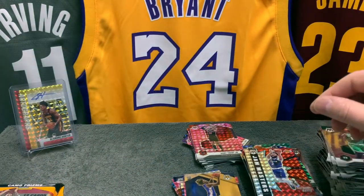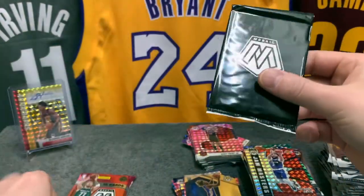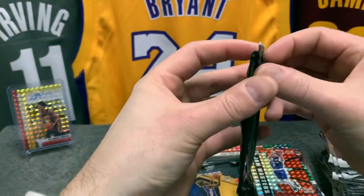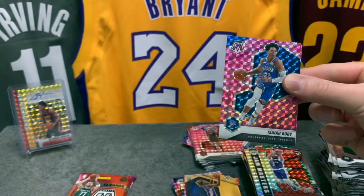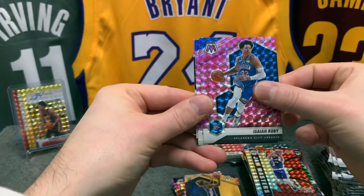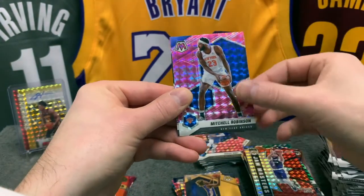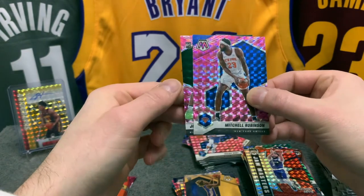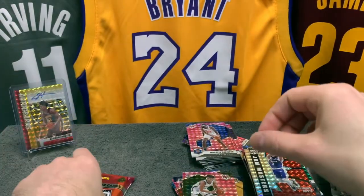Will to Win Domantas Sabonis and a silver Jam Masters AD — some of them look funny, some of them are absolutely bad. Last pack: a Roby pink, we have Mitchell Robinson — playing well at the moment — and a rookie, that's gonna be a Jordan Nwora for the Bucks. Nice.